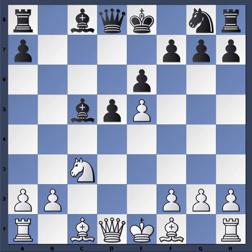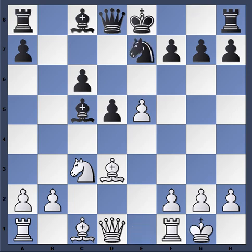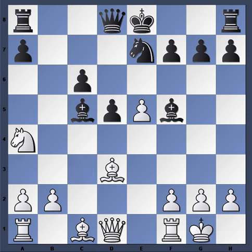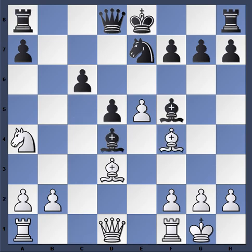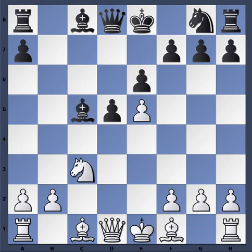E takes d5 is a possibility, although cxd5 aesthetically just looks better. After e takes d5 you have three separate pawn islands. For example: e takes d5, Bd3, Ne7, castles, Ba5, f4, f5, Na4, Bd4, Bf4, castles, Rc1 — and black is going to have some long-term issues with those hanging pawns. You have to give the nod to white due to the pawn structure and the prospects on open files. So cxd5 seems much more natural.